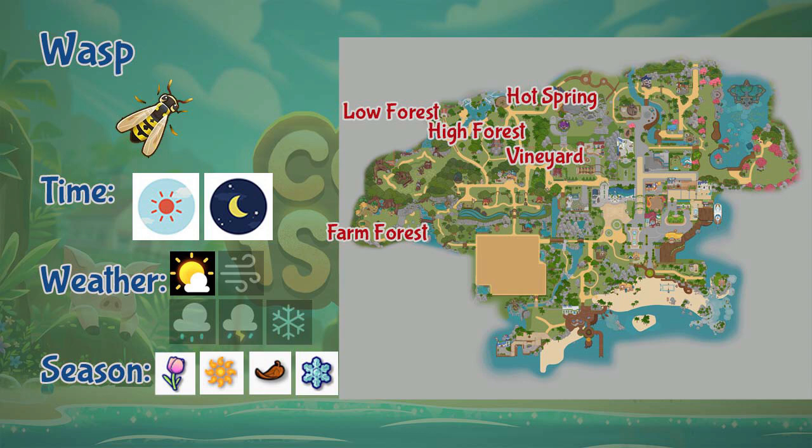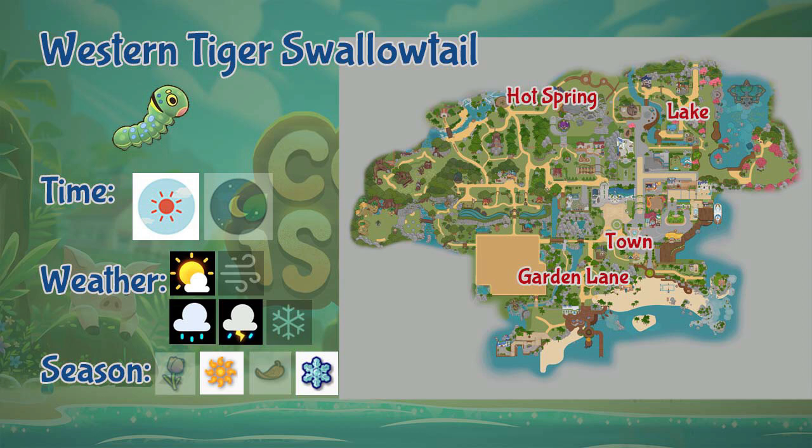Next we have the Western Tiger Swallowtail. This bug can be found in Garden Lane, lake, town, and the hot spring area. It is a daytime-only insect during sunny, rain, and stormy weather, and only appears during summer and winter seasons.